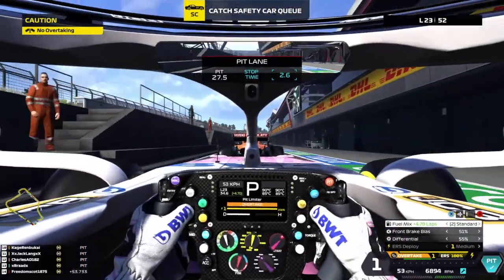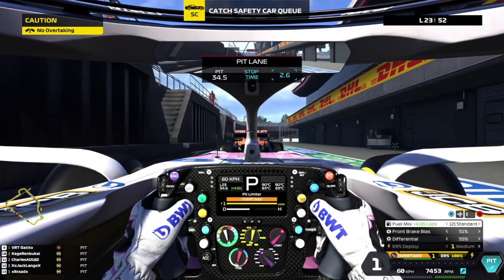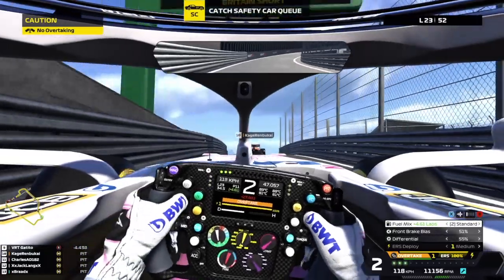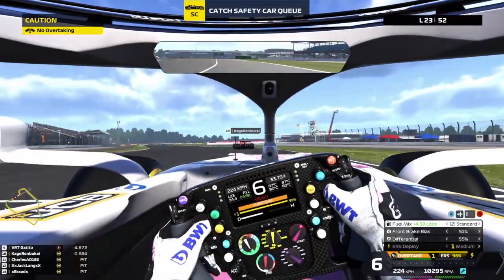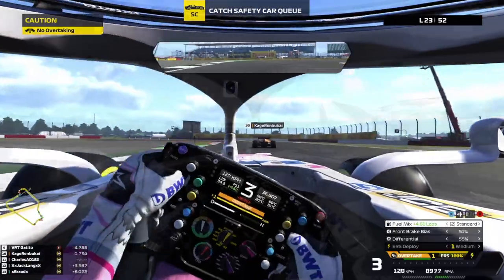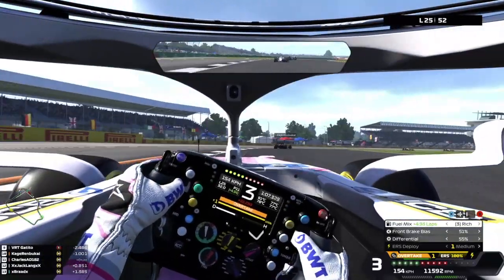We come out in P11 — this is like déjà vu from the previous race. Let's see if we can gain another couple of positions. We are still under the safety car so this played out really well for us. Green again — let's push and see if we can gain some positions.